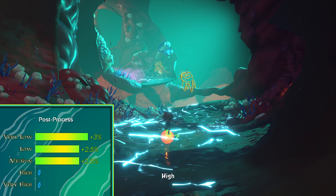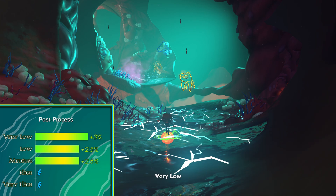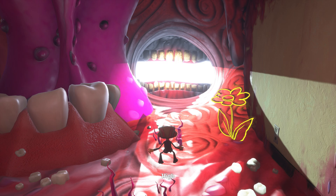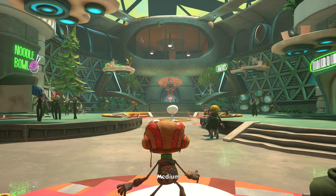The most visible part of post-processing in this game is bloom. I couldn't see any difference in depth of field no matter how hard I looked. With post-processing on lowest, bloom on glowing objects basically disappears, making some of them look a bit off. That's why I'd recommend setting it to medium, since performance is within the margin of error between medium and very low. Motion blur is tied to post-processing quality, but with it off you're getting free frames — could be around 4%.